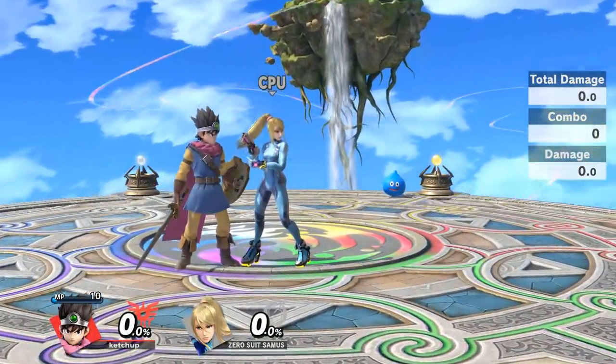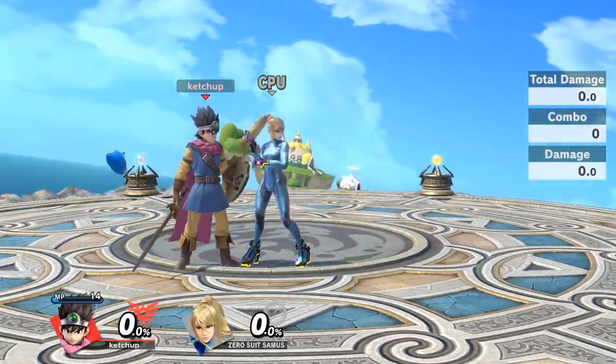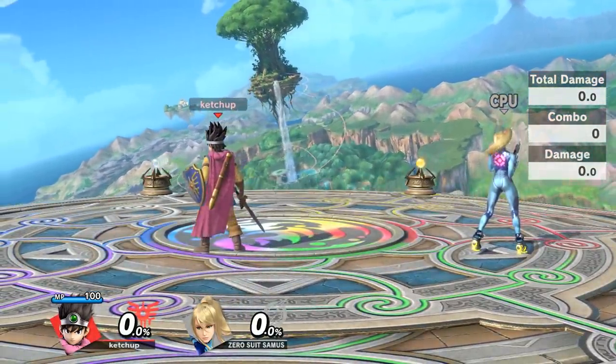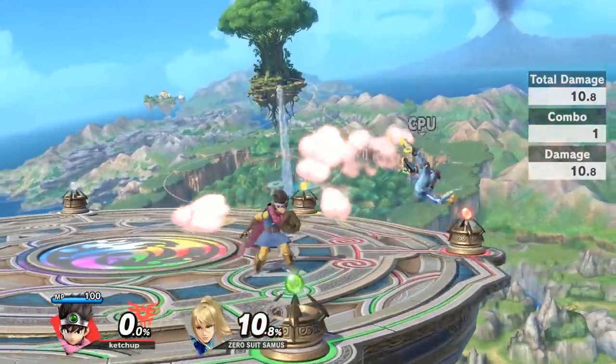The point being is that down tilt allows you to set up either a command menu play, a forward smash, or other mix-up options. I've tested a whole bunch of ways but these are the options I've been using that have been working really well.